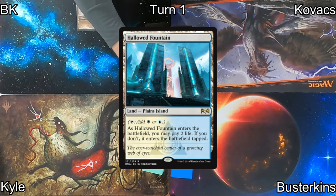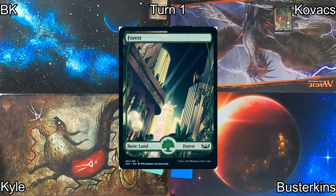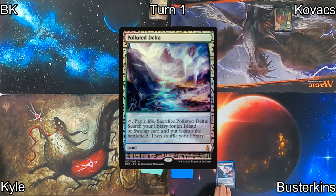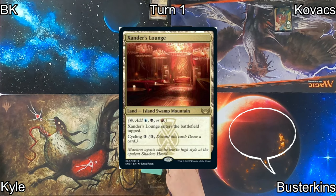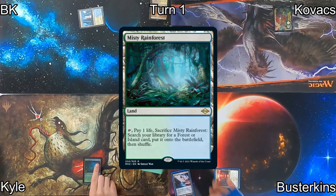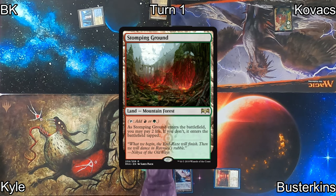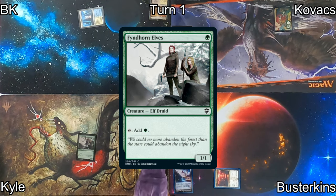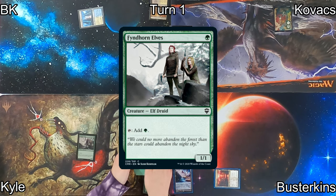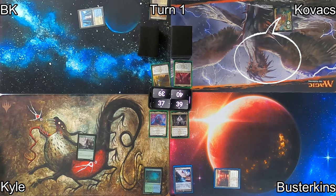I kick us off with a Marsh Flats and crack that to find a Hallowed Fountain, entering the battlefield tapped. Kovacs plays a Forest, and onto Busterkins, who plays a Polluted Delta and sacs that to grab a land — I'm going to find that new Xanderland and pass. Kyle plays a Misty Rainforest, pays one life to sacrifice that, and fetches up a Stomping Ground untapped, taking two more life, then shortcuts a Findhorn Elves. I feel so lonely — I'm the only one that didn't shuffle my deck.